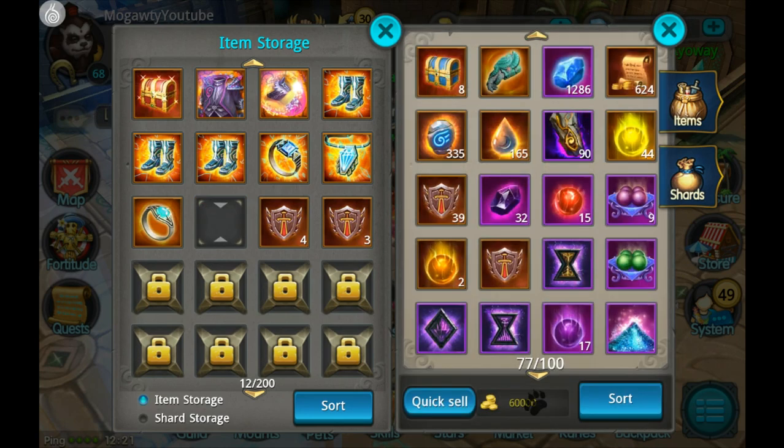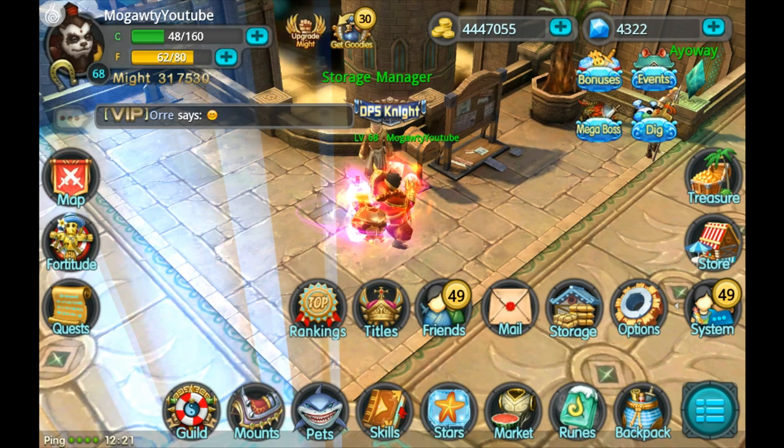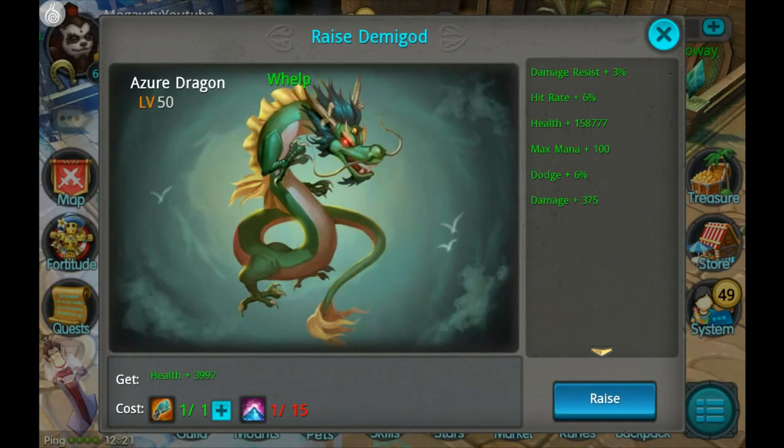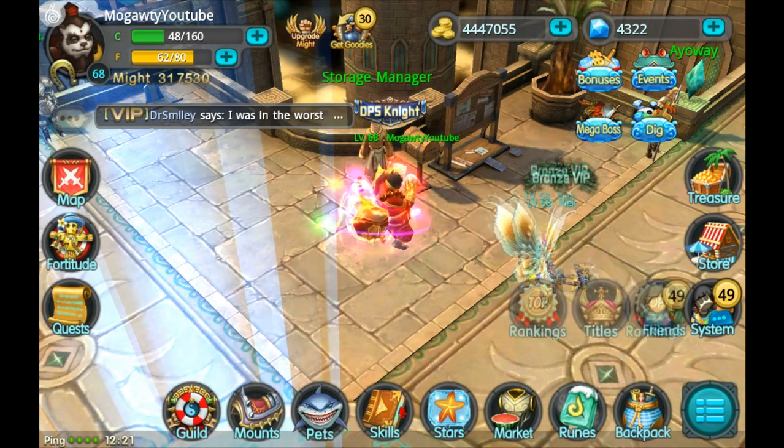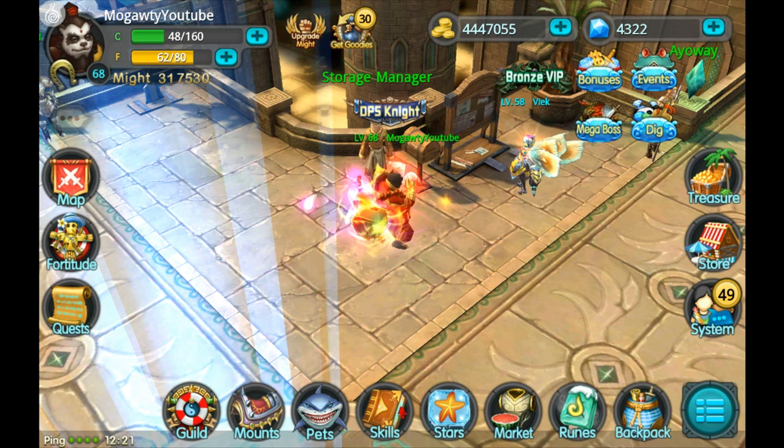I needed the interprets weapon and I do have that. I'll put the demigod list in the description below. I always try to have at least the next one or two things for my demigod before I need them, so I don't have to worry about farming quickly. It's going to take me a day or two to get that stardust for the next level anyway, so not really in a rush. Now with our 100 max mana, let's go do some battlefield.